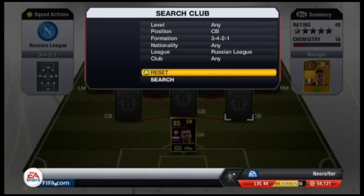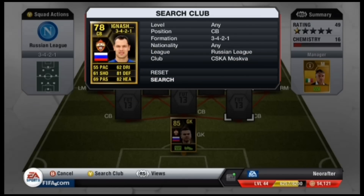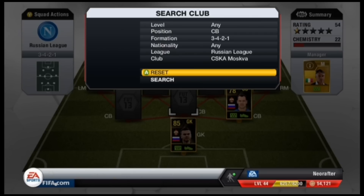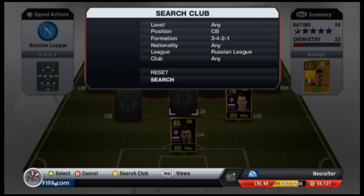In the center back position, we've gone for one of his teammates, Sergei Ignacevic. He wasn't too expensive at all, roughly 20,000 coins. Partnering him in the middle is Bruno Alves, the Portuguese center back from Zenit.